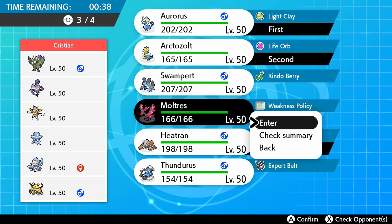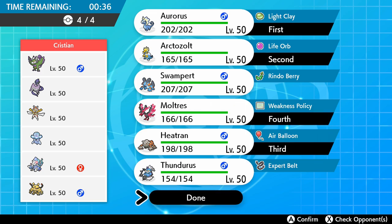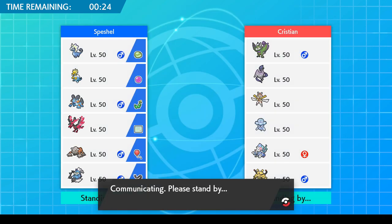Oh no, that Tornadus is going to ruin my life. Do I need Swampert? I can handle Nihilego without it. I can handle Electivire without it. I'll be fine. Let's go with this.